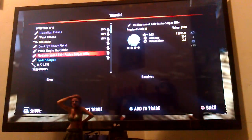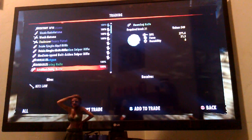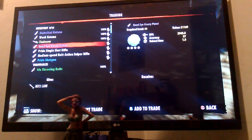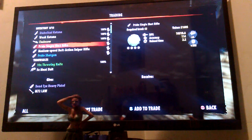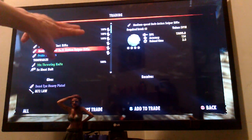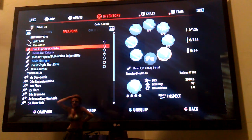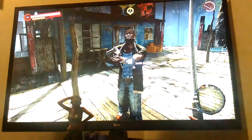This involves the M72 Law Rocket. You put it into the trade and then you enter a gun, as long as it has no ammo in it — say the Dead Eye Heavy Pistol. No longer in my inventory, you see? I go to my inventory and I still have my Dead Eye Heavy Pistol and I still have my Law Rocket. The Law Rocket can be duped anytime you want. Just make sure you only have one in your inventory, otherwise it starts getting finicky. I just duplicated a Dead Eye Heavy Pistol.